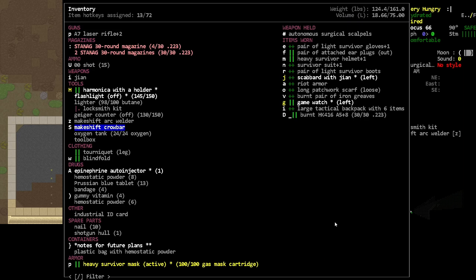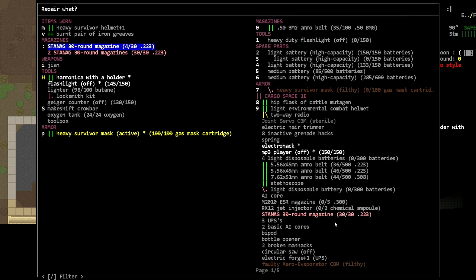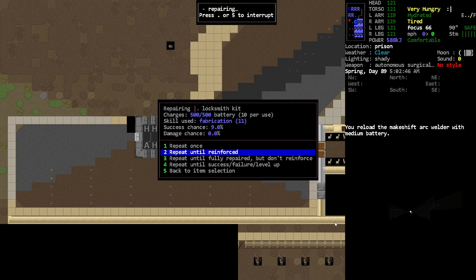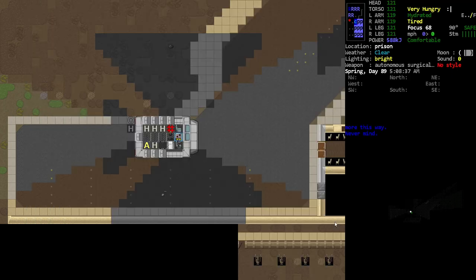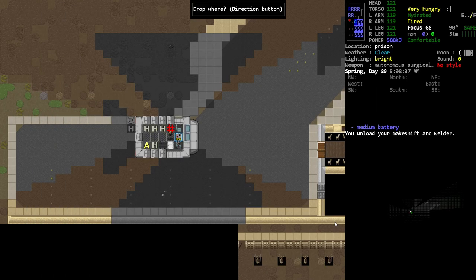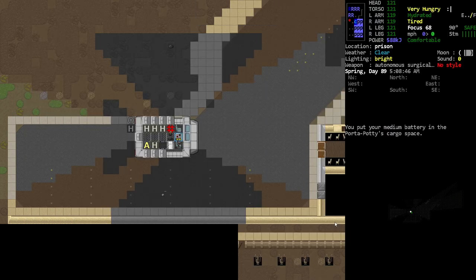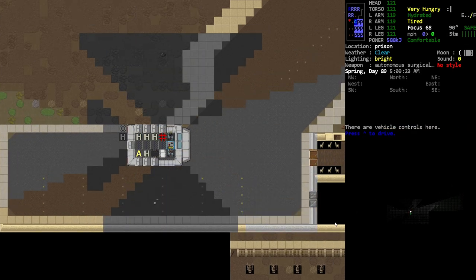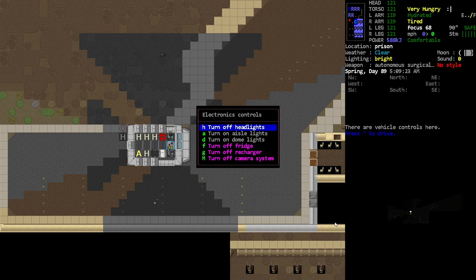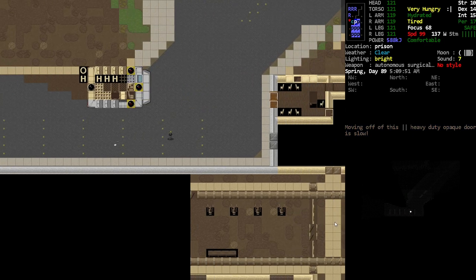We'll go inside - I just think we're gonna want that locksmith kit. Good, as new. We'll dump that back in here. Actually let's unload that because we should probably recharge it, put that there and the battery. All right, now it's time to actually go inside. Oh look, it's daytime now - the sun came out while we were doing that. That's kind of nice because we've been exploring in the dark for a while.